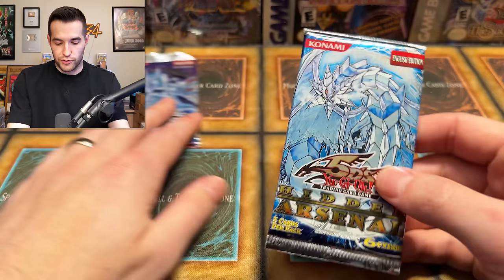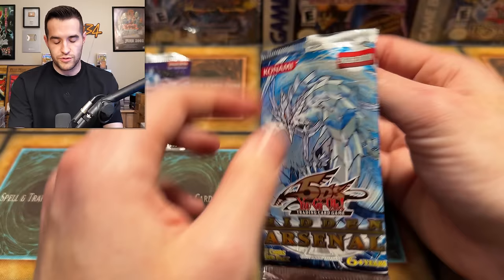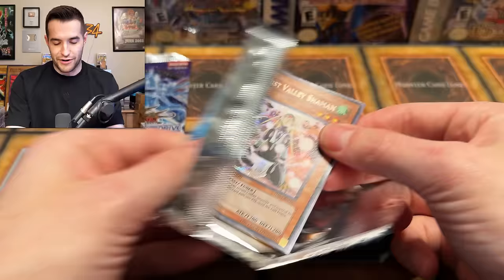We're going to do the Hidden Arsenal first. We should probably have started with that one. Which one is this? Brionac on the front — oh, there it is, right there. Mist Valley Shaman at the front, so no Brionac. We got Worm, X-Saber, and Worm Dinkles.